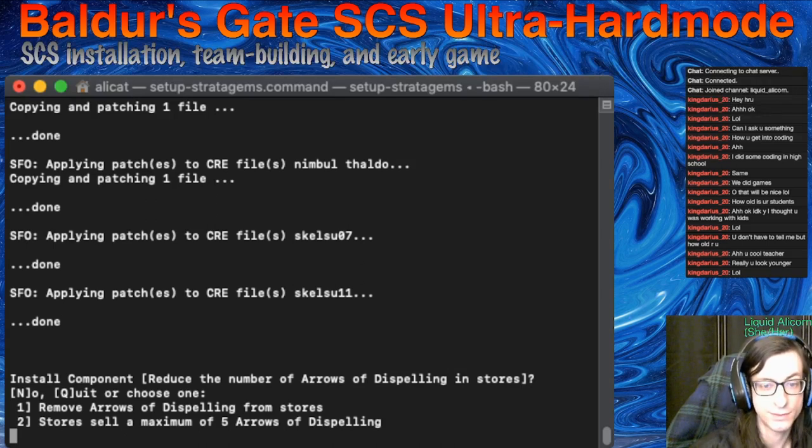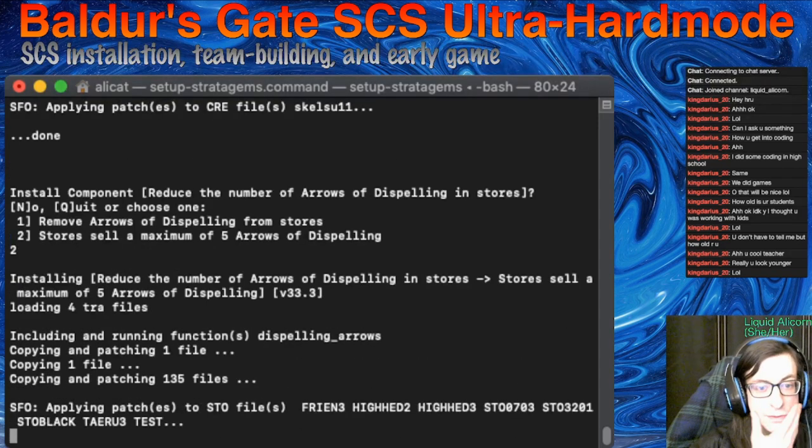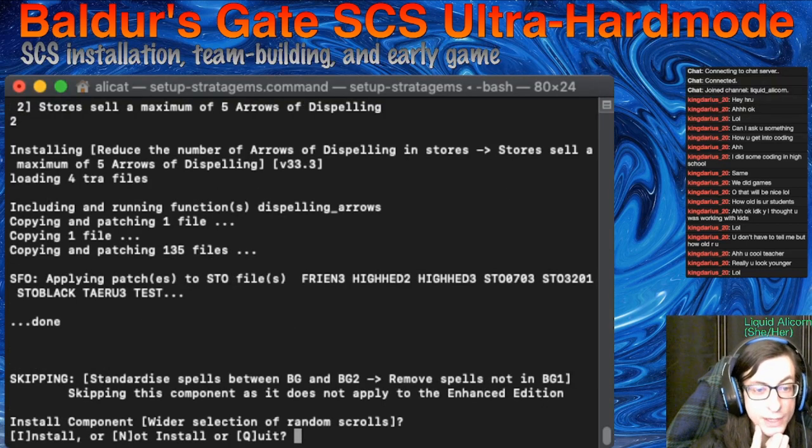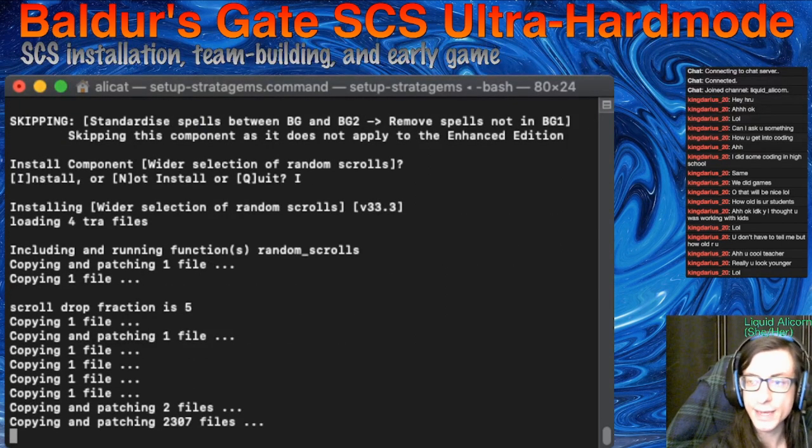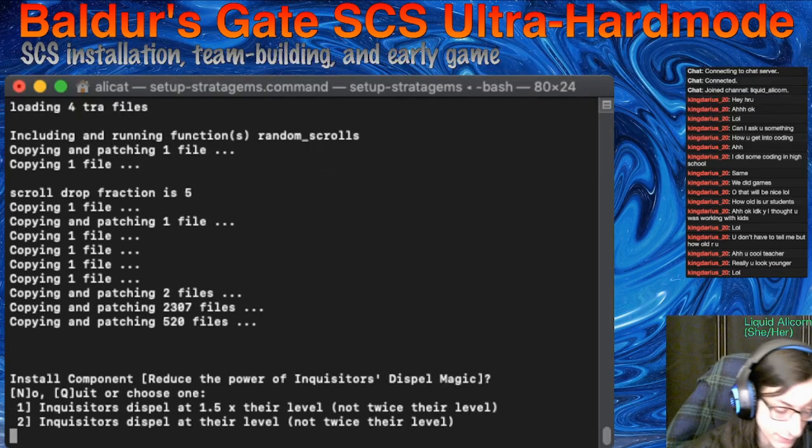We're also going to reduce the number of arrows of dispelling — they're important to have around, but some are a little too available. So we'll make that a very limited resource. That is going to change a few shops. We also want a wider selection of random scrolls — absolutely, get all those random scrolls in there. Now we can get basically all of them.